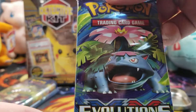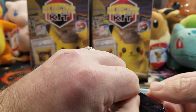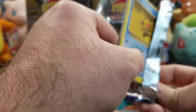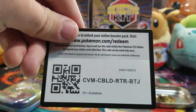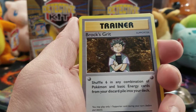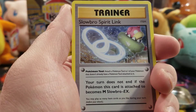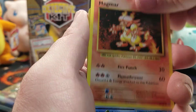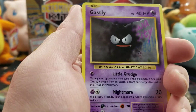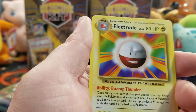We're all having a great day — here's an Evolutions pack. Staying safe with all the craziness going on. Who doesn't love some Evolutions though? Brock's Grit, Slowbro Spirit Link, Magmar Star, you energy, Growlithe, Ghastly, Charmander, Vulpix, and Electrode.